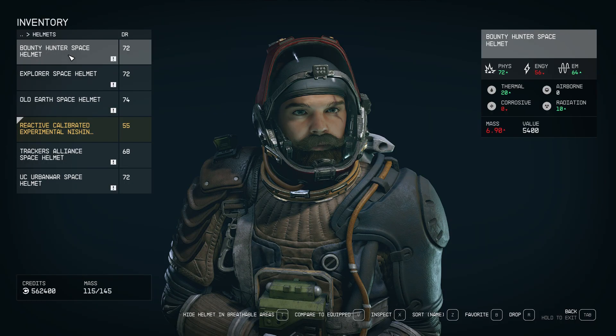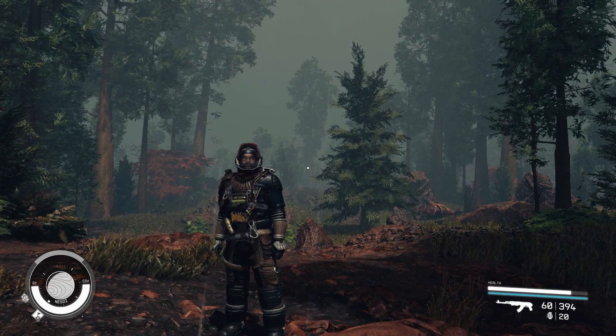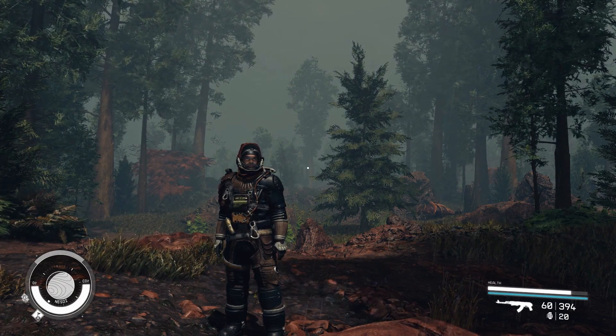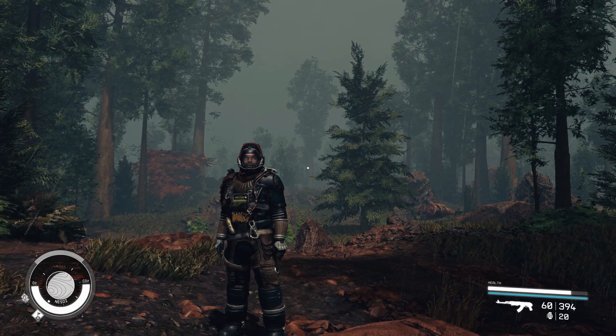Bounty Hunter Space Helmet. This helmet is worn by bounty hunters who are tasked with hunting down and capturing criminals. It can be found as loot drops from higher level enemies or occasionally purchased from Zuriabara aboard the Quay, the home base to the Crimson Fleet.